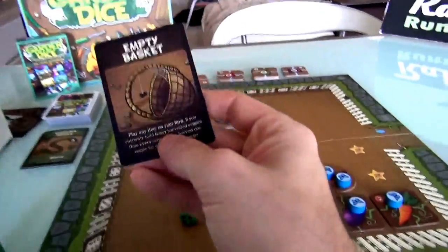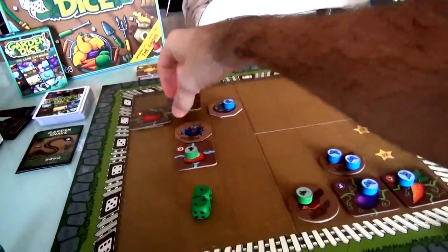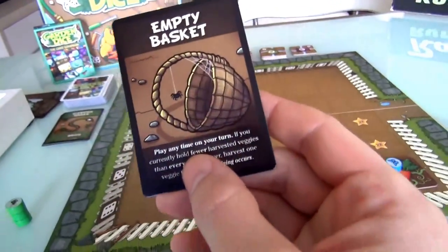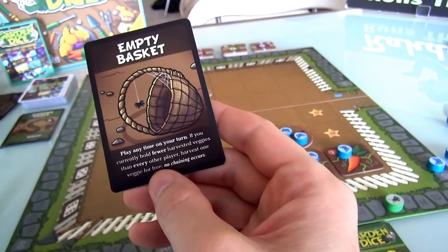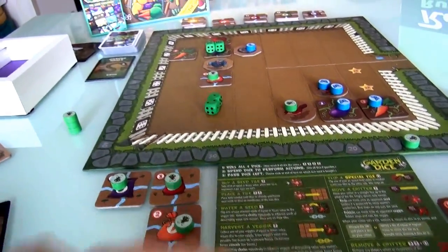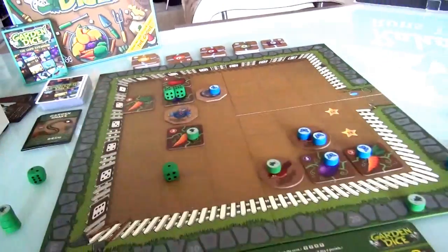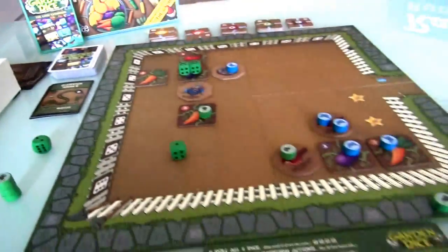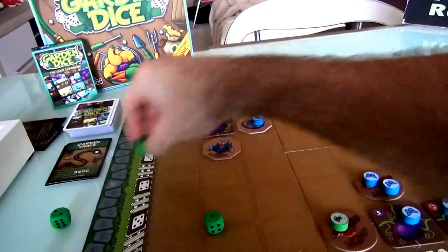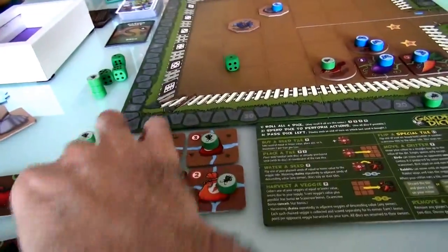Wait — before I did all of this, before I played to water and harvest these things, first of all, since I have nothing harvested, I'm going to play the Empty Basket: play it any time of your turn, if you currently hold fewer harvested veggies than your opponent, harvest one veggie for free. Actually, that's no good because I don't have any veggies to harvest with it yet. So first, I'm going to use this 2 to water this carrot. Then, any time during my turn, I'm going to play Empty Basket and harvest this carrot for free. And now I will water and harvest the big triple.